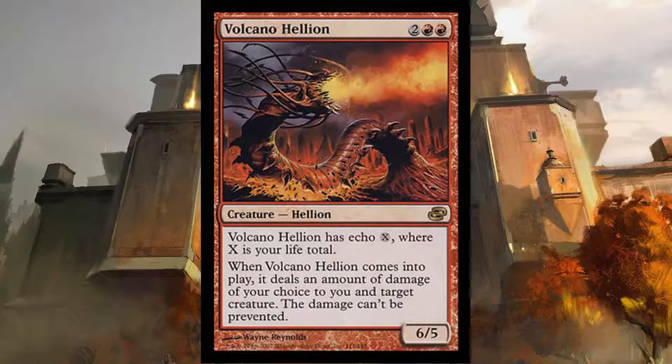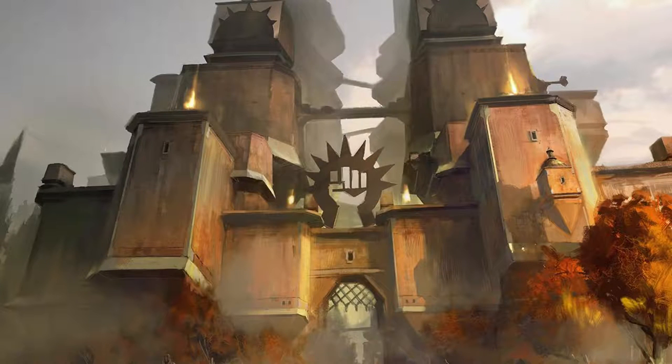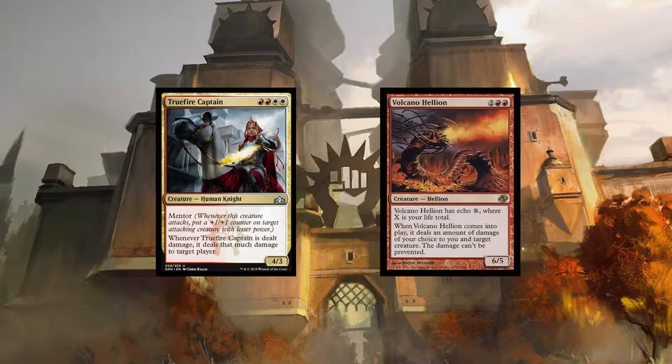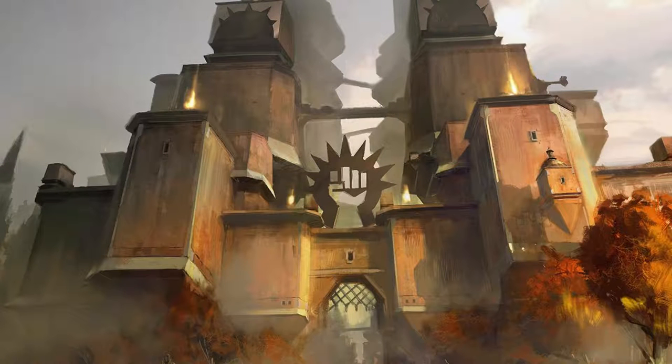When Volcano Hellion enters the battlefield, it deals an amount of damage of your choice to you and a target creature. Once you have a Gideon with an emblem out or an Angel's Grace in hand, and once Truefire Captain is on the battlefield, when Volcano Hellion enters the battlefield you want to deal a billion damage to it. This will in turn do a billion damage to your opponent, while you sit safely behind your Gideon emblem or Angel's Grace. This win condition might seem a little complicated, but the deck, with its card draw and mana fixing ramp, can go off quickly. When it does, your opponent can only sit and watch it happen.